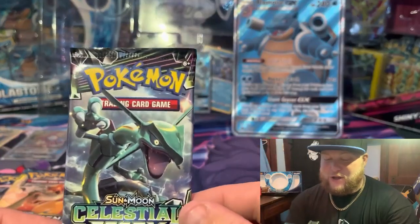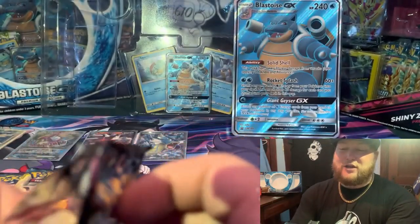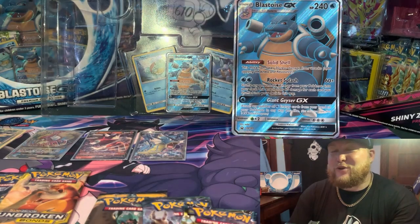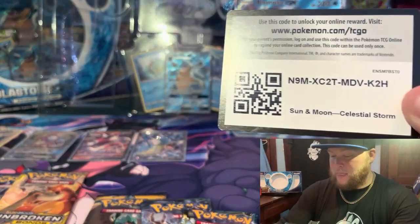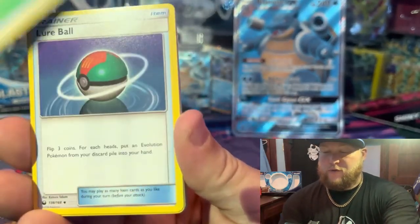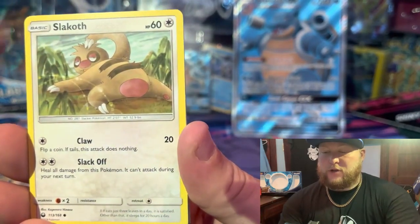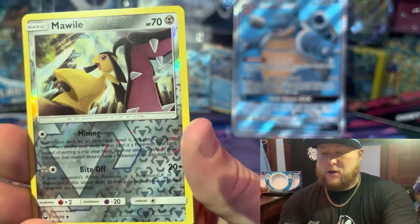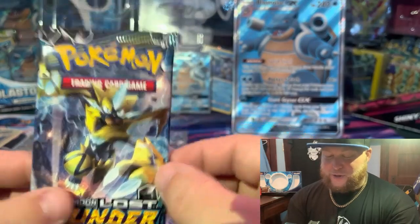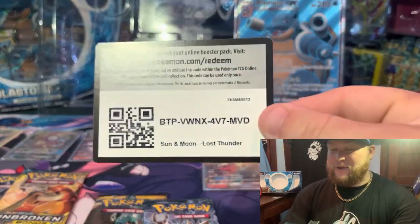Wish me luck guys, knock on wood. Do you think I'm gonna pull something crazy — are we gonna get a rainbow, a secret rare out of these? Drop a like for the content. I think this box cost like a hundred dollars so there's almost two hundred dollars worth of product going into this video. For every like I just appreciate you guys for showing love for the content. Here we go — one, two, three, four — gotta go with water. Oh that's our Leaf. Lure Ball, Oricorio, Swallow, Mudkip, Rattata, Sliggoo, Surskit, Slugma, Mawile reverse — Blaziken GX, let's go! Let's go with this Lost Thunder pack.